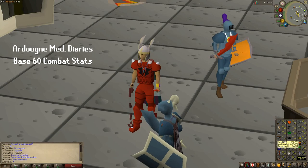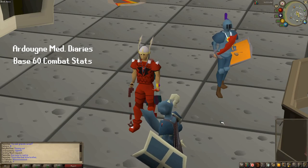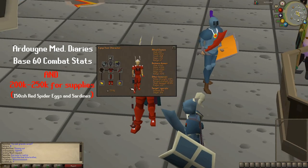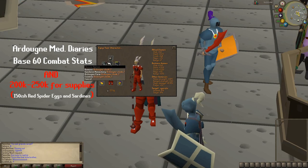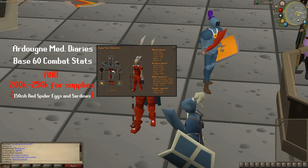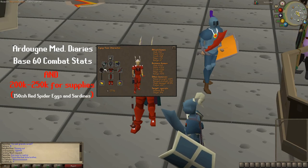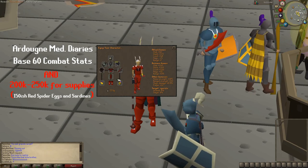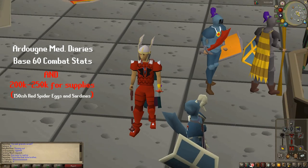I would suggest at least base 60 combat stats. For ranged, maybe a little bit higher — 61 — so you could use a rune crossbow. Base 60s will probably work just fine. I'm going to be using melee. This is my combat setup. It's not very good. I don't have a fire cape, I'm not even using a berserker ring, just a ring of wealth and a combat bracelet. I don't even have barrows gloves. But we do have a whip, a fury, and a dragon defender, which are the bigger, better items. You don't need it to be that great.